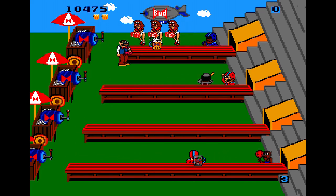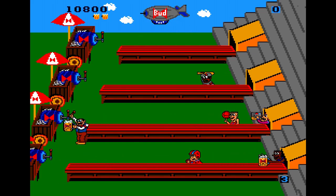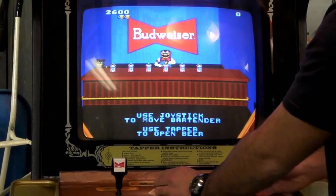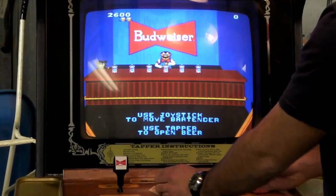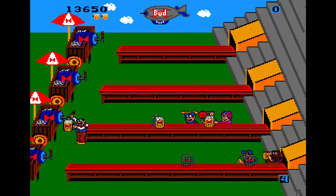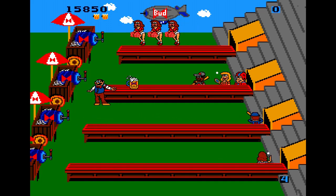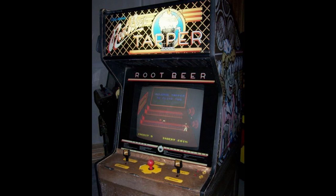This game was originally called Budweiser Tapper and it was sponsored by Budweiser — king of beers. These machines were made to go into actual bars for adults. The controls are actually a beer tap — you pour using one of those tap handles, and that's how you send the beers down. The machine also has cup holders on the side and a footrest bar on the bottom. The machine itself is unique and fun to look at, but playing the game is even more so. Because they felt they were missing out on the kids' demographic — you can't advertise alcohol to minors — they later changed it to Root Beer Tapper to go into your average everyday arcade.